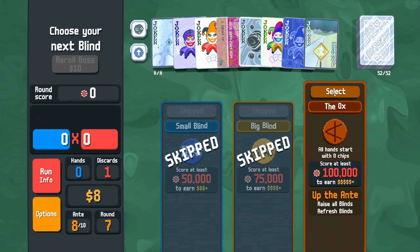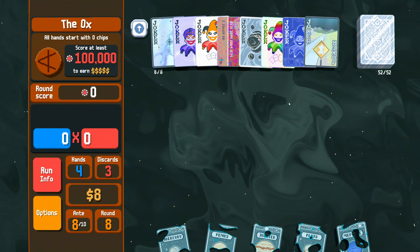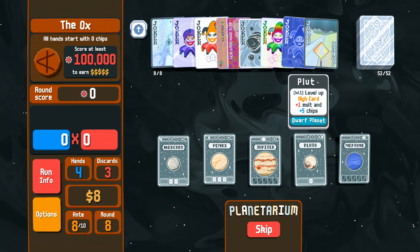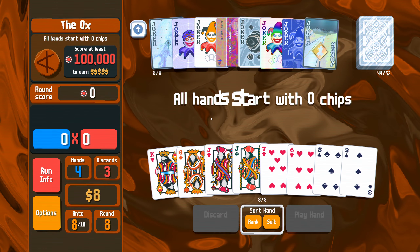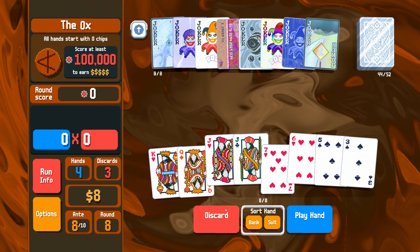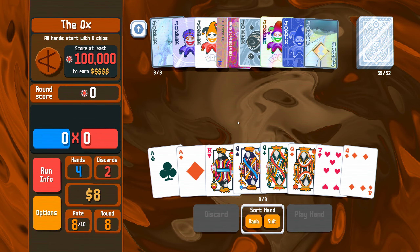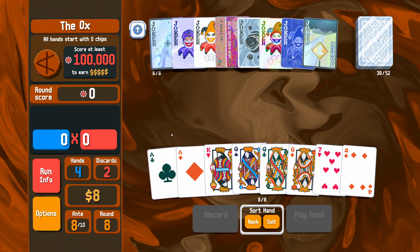All hands with zero chips — I think we can make that work. 100,000 points. Straight flush, high card, flush, three of a kind — we go three of a kind here. Great. Early jack discards — love to see it. Must remember there's only four jacks in the deck.